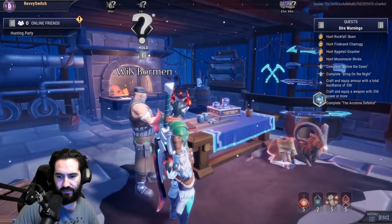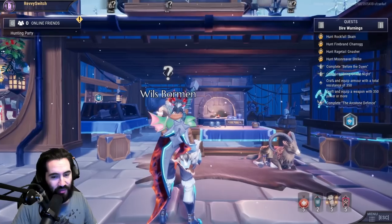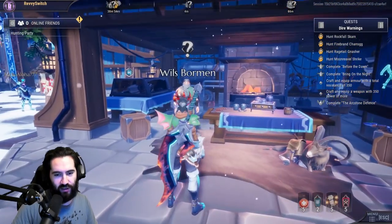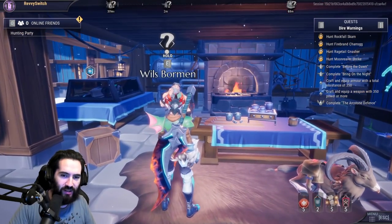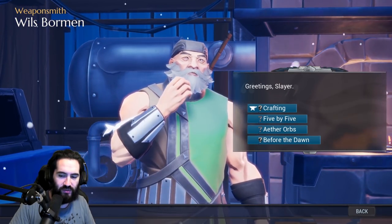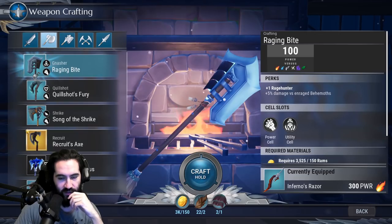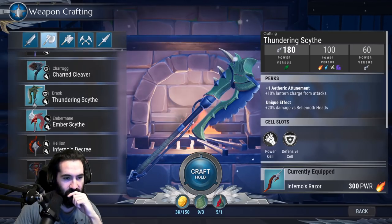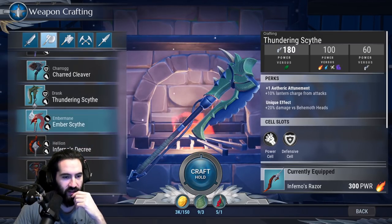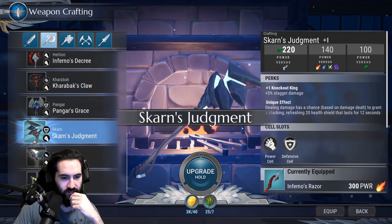I see you guys in the comments and you're really hoping for that axe gameplay, so what we're going to do today is craft up an axe. But I need to know what we're going for first — that's the first order of business. This looks like a solid candidate, and so does the Drask axe. I think we found our candidate: Scarn's Judgment. Let's see how far we can get this — looks like plus three.